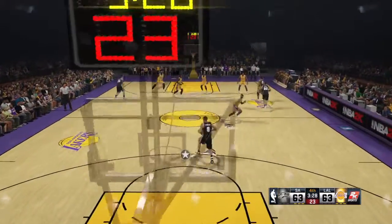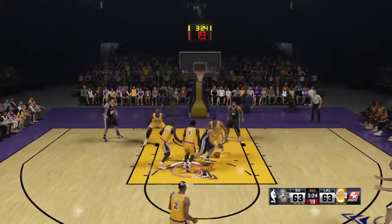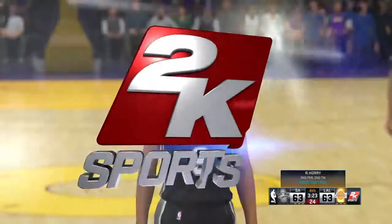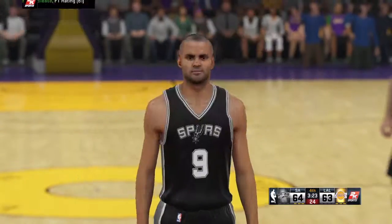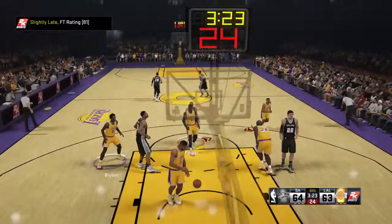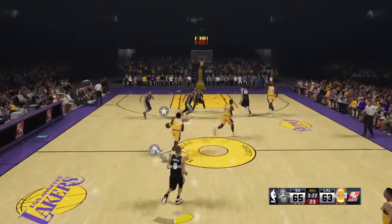Ginobili has checked in for San Antonio. Now Parker puts up the baby hook — easy call there, no question about that. You can hear the impact from here. That's good from Parker. And Parker drops them both. He's been having a tough game from the line, but that's more what we're used to seeing from him.